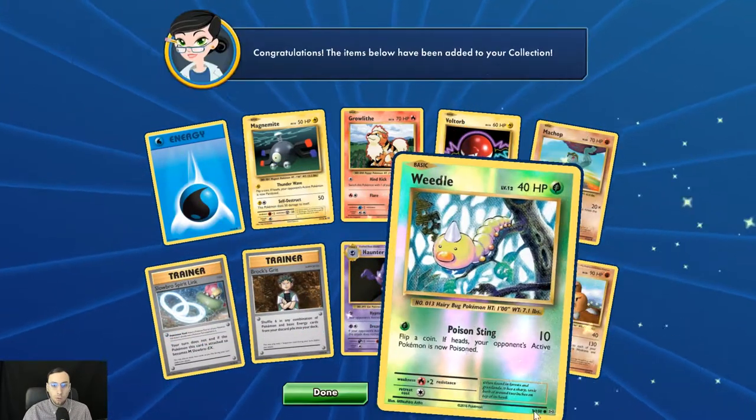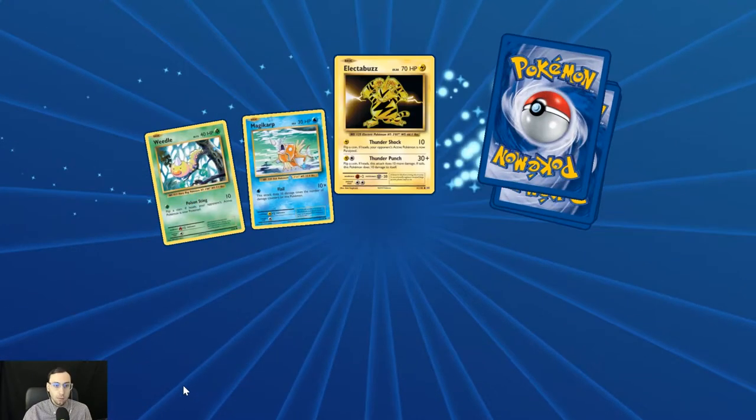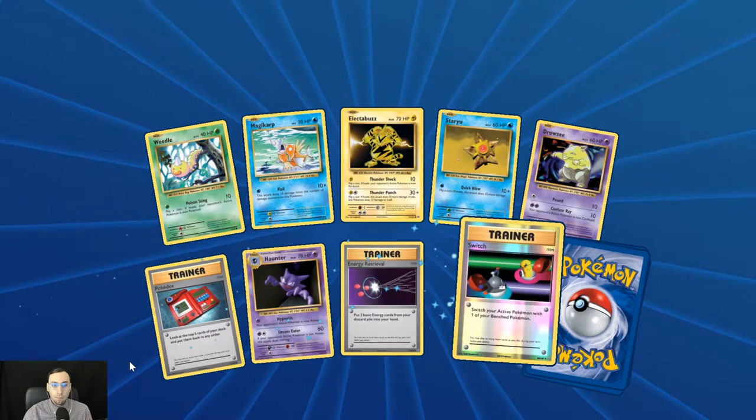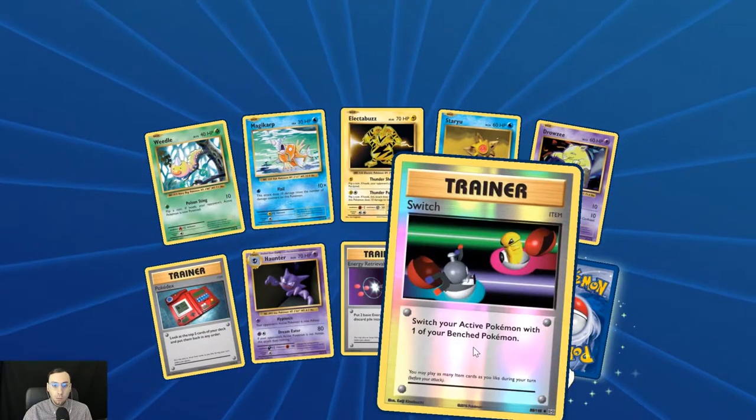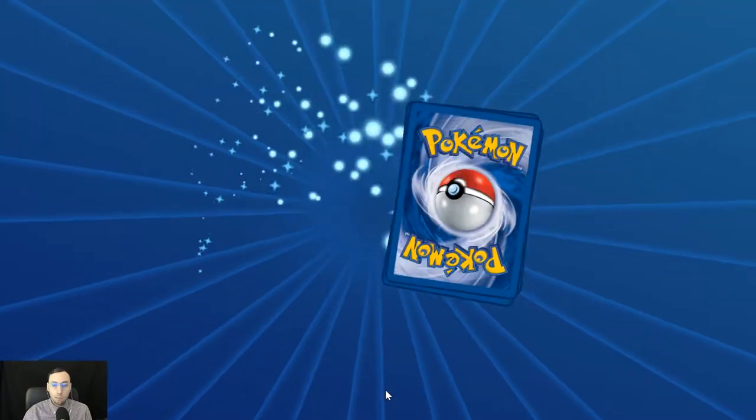First holo Weedle — that's new. Closing in on the end here. Reverse holo Switch — cool — and another Beedrill. Last 10 packs.